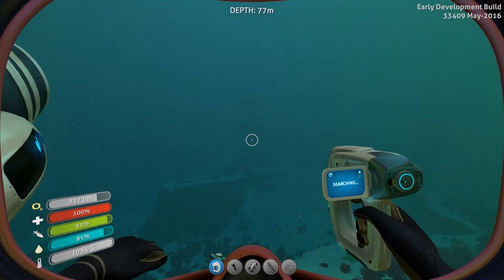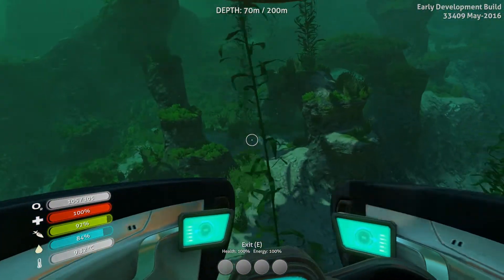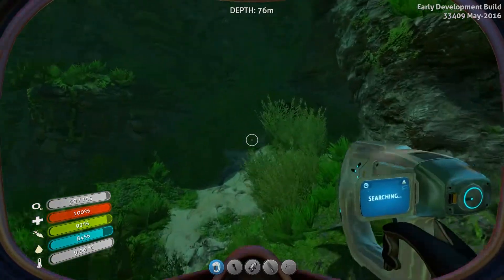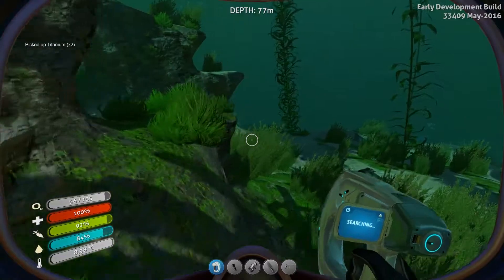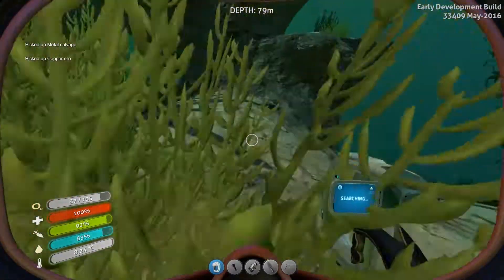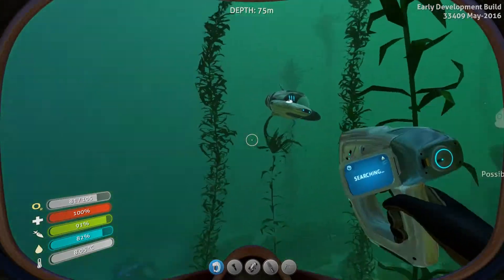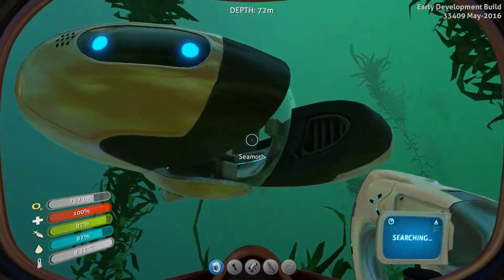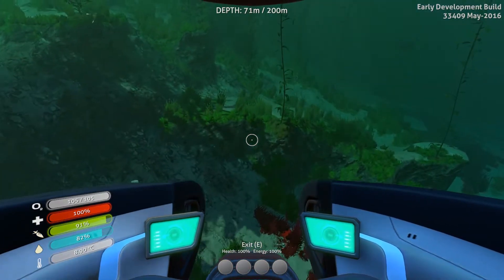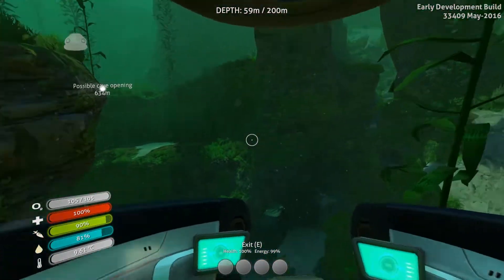There's that noise again — I don't know what causes that. It's all just titanium but that is fine because that's what we need. Metal salvage — pick that up. Copper, we can always use some copper. Let's hop back in. There's a sand shark — I call them sand sharks, they might not actually be sand sharks. That's a salt deposit. We don't need salt — that's one of the things we've got plenty of, because we're actually manufacturing it.